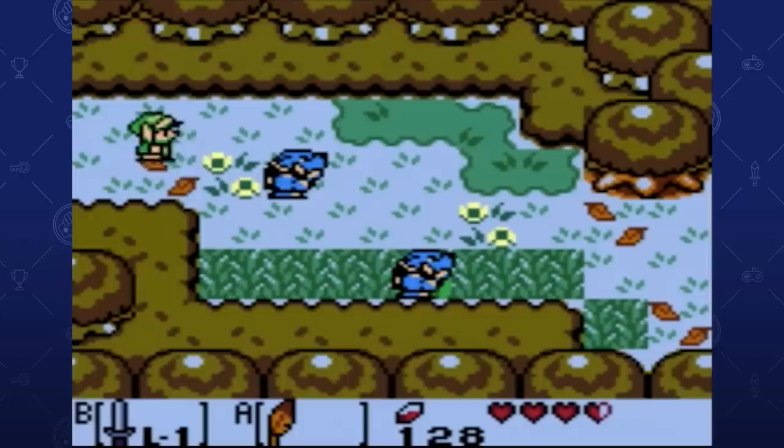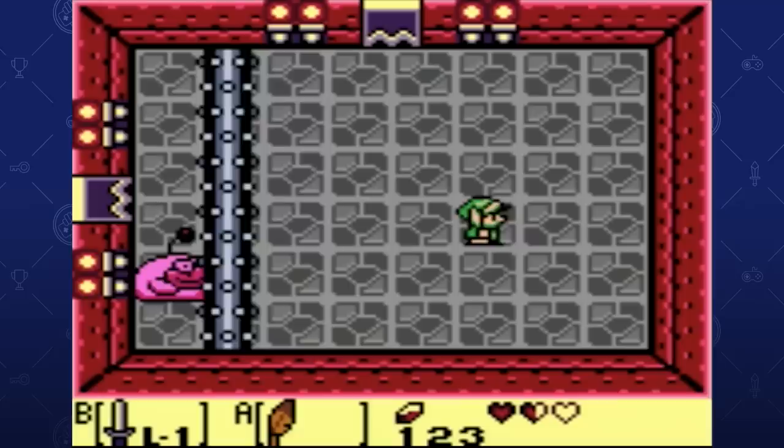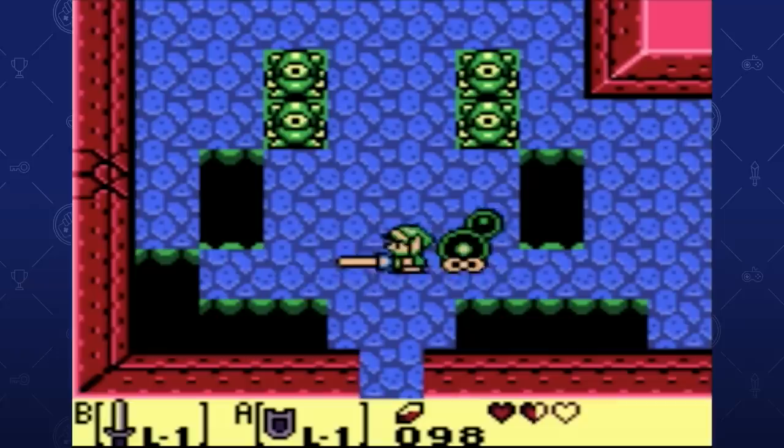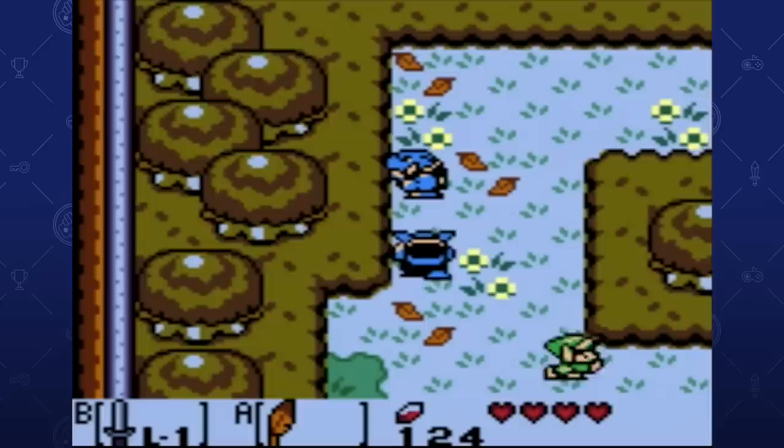2D Zelda games are much more basic than their 3D counterparts. You still wander around a vast land and use items to solve puzzles, but you're much more limited in your maneuverability. However, this all changed in Link's Awakening with the addition of the Roc's Feather. The Roc's Feather gave Link the ability to jump. That's it. But this was a monumental shift for the series. Before this, you could only jump off cliffs in spots where there wasn't anything blocking your way. If there were holes on the ground, you just had to go around them or ignore them. Now you can get past these no problem.